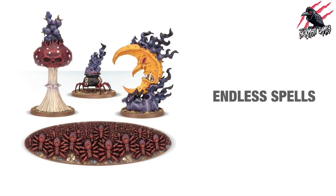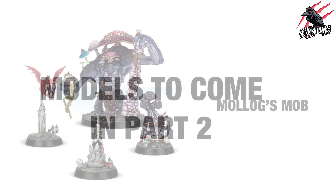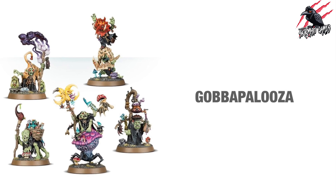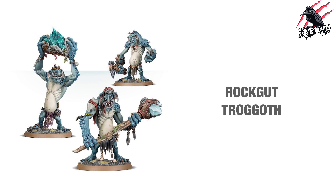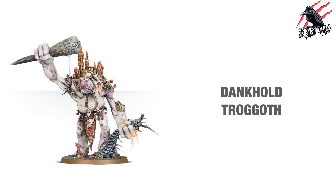Molog's Mob is something we can make good use of, and we'll cover those stats in part two. Part two will also go through the Gobapalooza — an awesome looking set with unique abilities and fighter cards — the Arachnarok as a monster for campaign warbands, Felwater Troggoths and Rockgut Troggoths as thralls, and the Dankhold Troggoth with some monster options. There's quite a lot to cover, and I'll go through all of these with their fighter cards and abilities then.